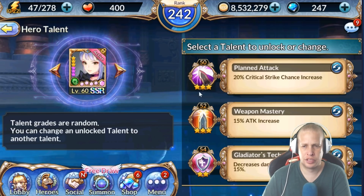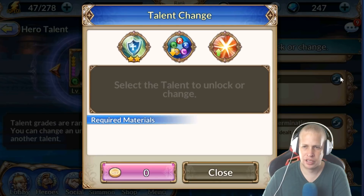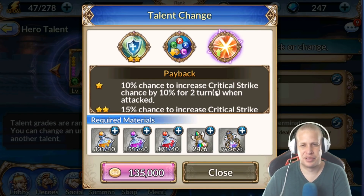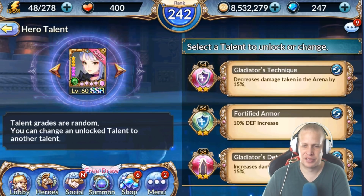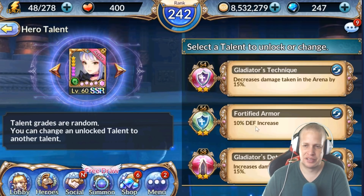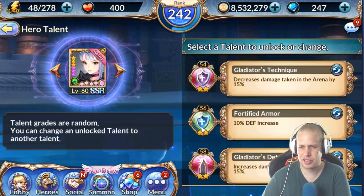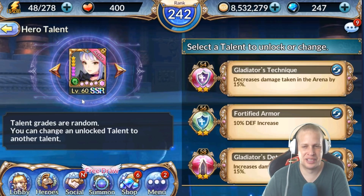Kali is my first full-time PvP unit so I've talented her for that: crit strike chance, more attack, decreased damage taken in arena, and increased damage dealt in arena. I gave her some defense because she's squishy, but the issue is that percentage defense on a low-defense character without defense runes gives you less than it would on a tanky support. I'm kind of tempted to just swap that for extra crit strike chance since she's there to kill, not to survive.